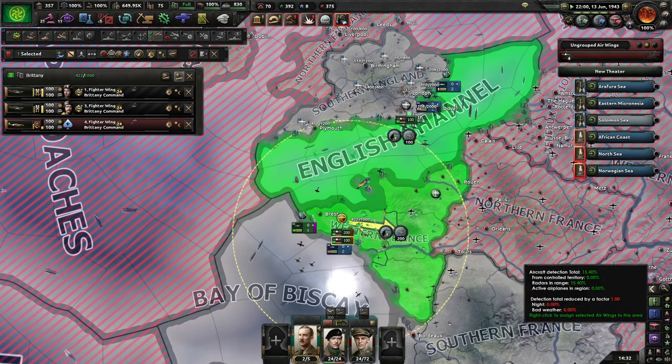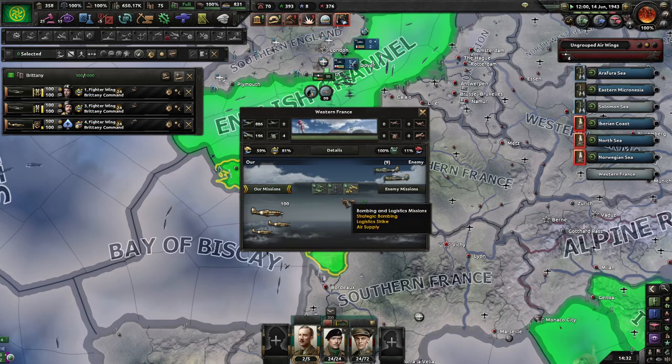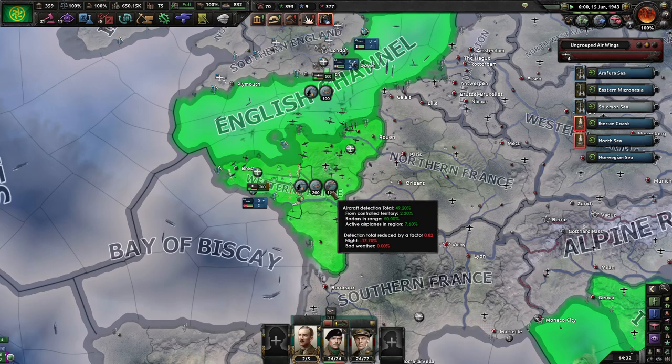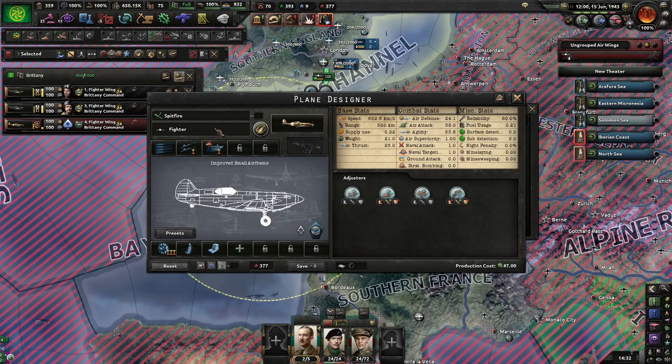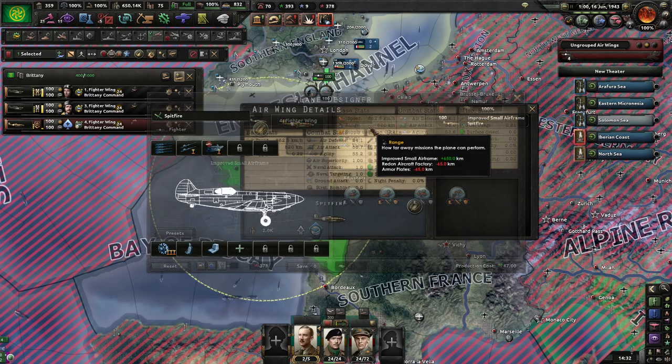Let's do a little bit of just-go bombing here, just to troll the Germans a little bit. These fighters actually have rocket rails, so they can't do naval bombing but they can do ground attack.